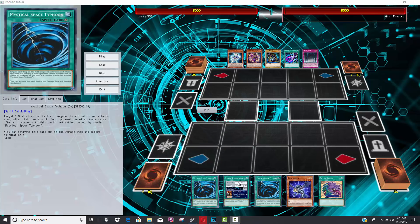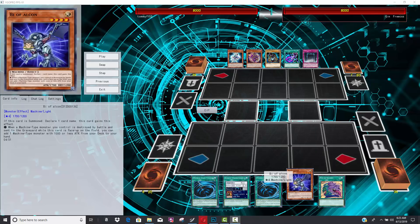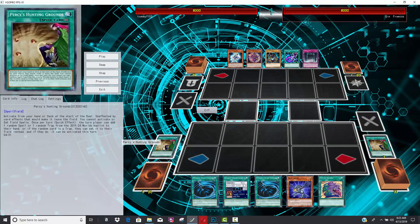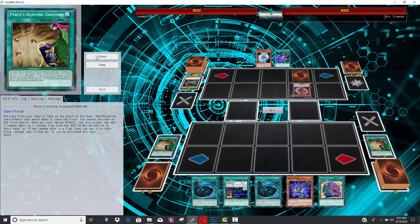We have this fake Yu-Gi-Oh deck down here at the bottom with the Bastion Phoenix. It's playing against Dark Magician, but the Dark Magician player is also using some fake anime cards as well. It looks like he just starts the duel by activating Percy's Hunting Ground — so he just activates a card from his deck for free. That seems pretty OP. You just activate the card and you don't even need to do anything.